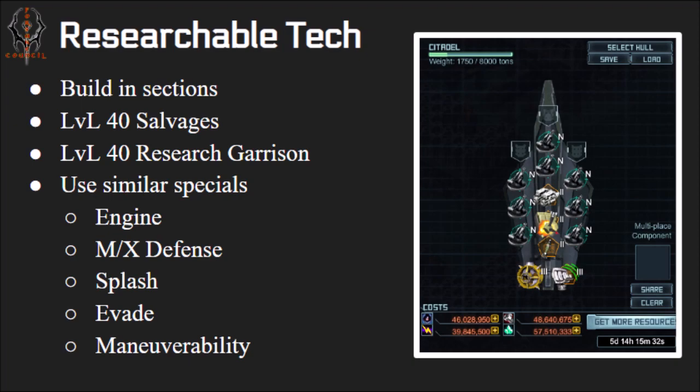You can do it in parts and refit your partially built ship — you don't have to save up all the resources at once. If you ask nicely in sector chat, someone will come over and open resources for you. This build can be used in level 40 salvages. I've built this on my low level account and used two of them in level 40 salvages and level 40 research garrison. You can even auto it with one or two ships.